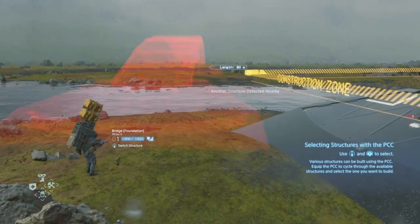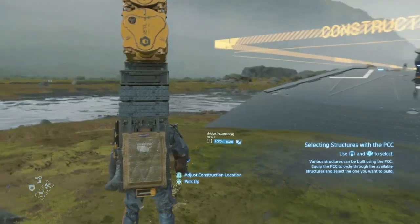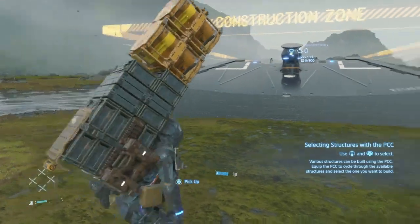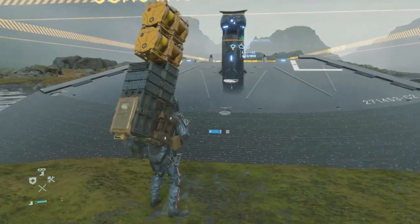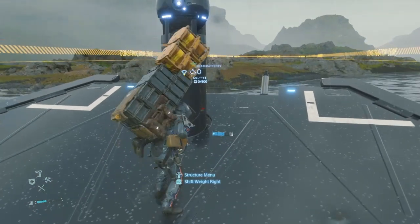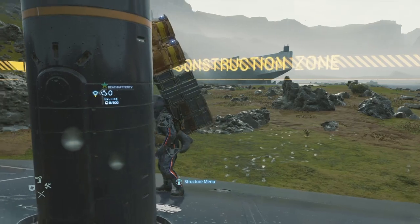Once you place your bridge foundation, come over here — you need 800 materials to finish this bridge. So go over to the facilities to get some materials.